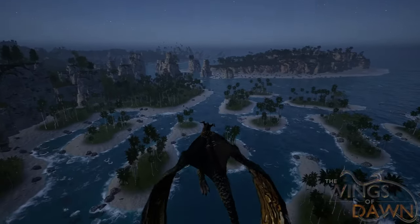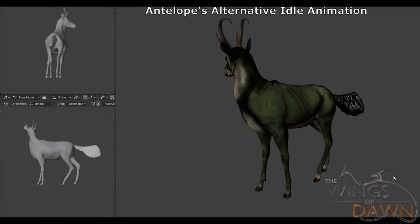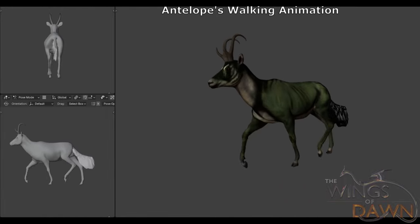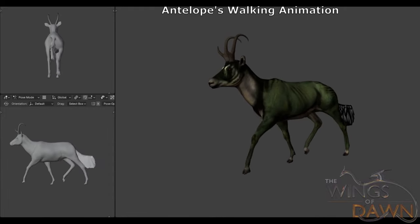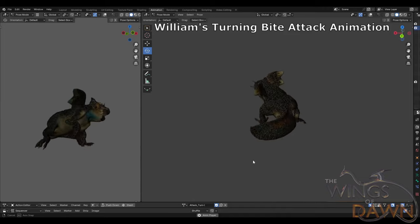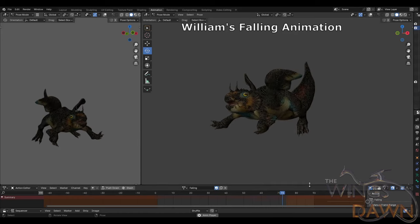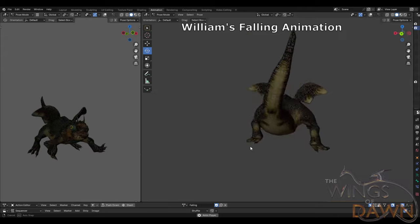Ek has been very busy with animations this month, with the Antelope and William both having work done on them, on and off-stream. Here are a few of the Antelope animations. The Antelope animations have been finished, and only the code is left to do. It's the same for William — they've had their animations done, and it's just ready for code.